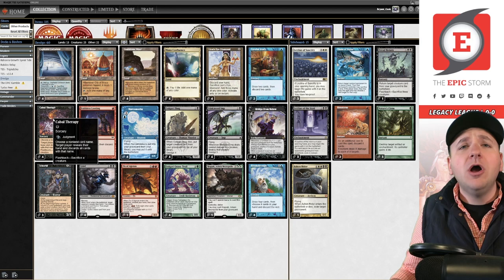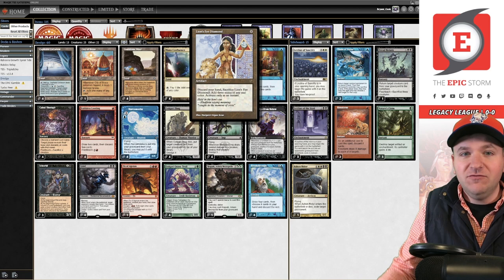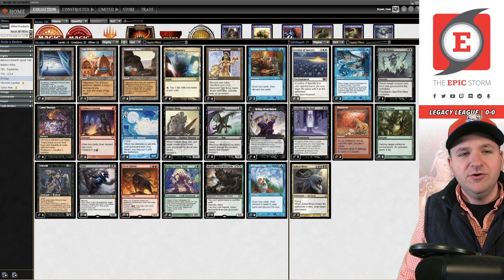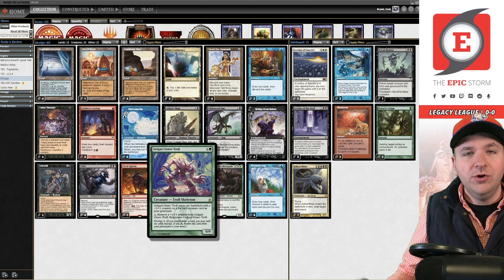What makes this deck explosive is primarily Lion's Eye Diamond. If you watch this channel you know I'm a big fan — I played it in The Epic Storm, the deck this channel is named after. With Lion's Eye Diamond making three of any color and Faithless Looting having Flashback for three red, you can dredge a large portion of your deck. It's also powerful with Breakthrough — you discard your hand, draw four, dredge four copies of Golgari Grave Troll, put them back, then Flashback Faithless Looting to dredge up to 12 more.